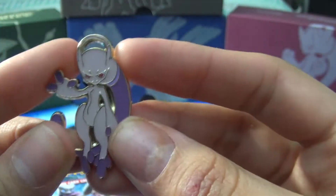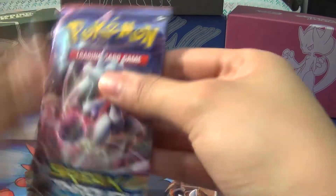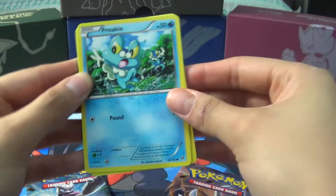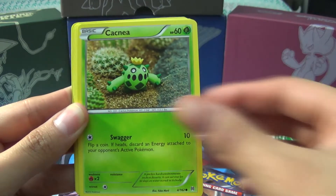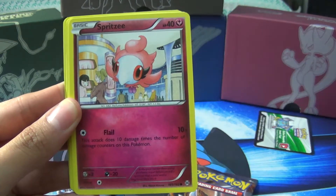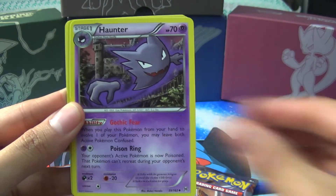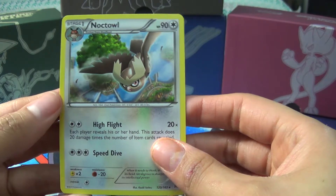Write it in the comments. So I'm going to start off with this one. This one starts off with a Froakie, a Snover, a Castney, a Spritzy, a Gastly, a Cacturne, a Glalie Spirit Link, a Haunter, a Starly, a Reverse Hallow, and a Noctowl.